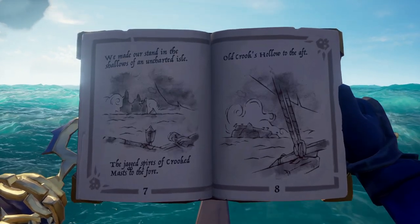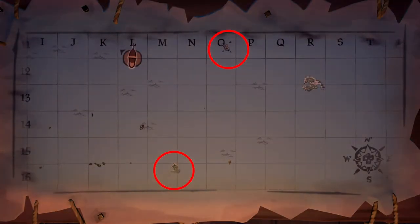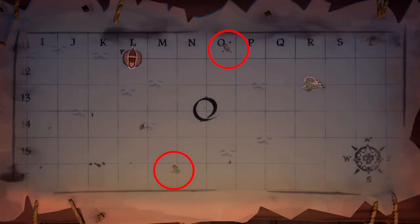After starting the Tall Tale, we are given a clue that the shipwreck is located in between the Crooked Mass and the Crook's Hollow. From here, we will be heading to the bottom right corner of N13, where an unmarked island is found.